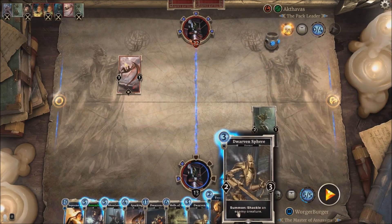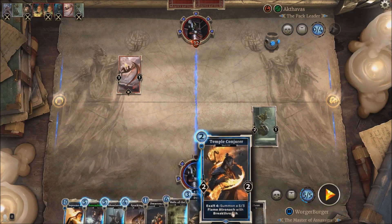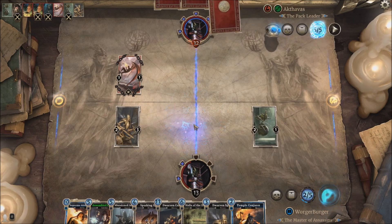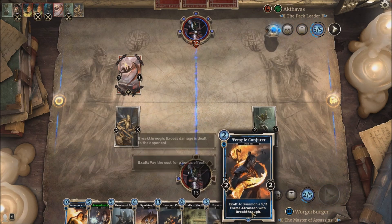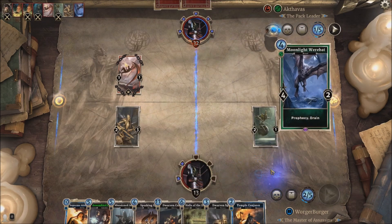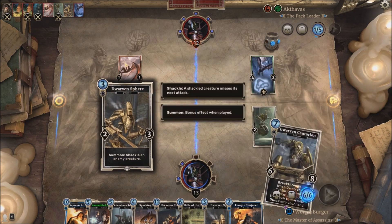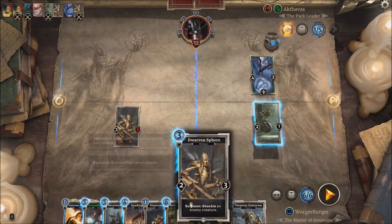I might just shackle that imp, because I really don't want to take any more damage. It's tempting just to put a guard in the way now. It's nice having a hand this big, but I just can't play that much with it. That's going to need to get shackled as well. We can just keep it out of here, because it's not causing any damage to me with Drain.